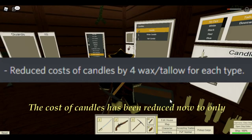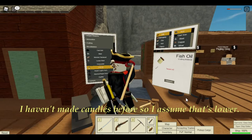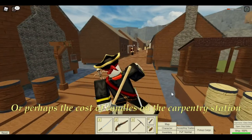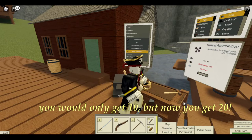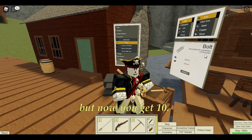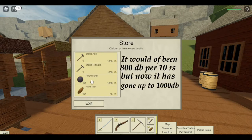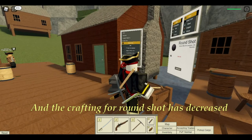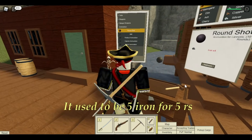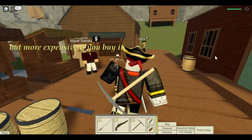The cost of candles has been reduced to only four wax/tallow for each type. When you used to craft swivel ammo, you'd only get 10, but now you get 20. And when you craft bolts, you used to get only five rounds, but now you get 10. There has also been a change to the overall cost for round shots — it would have been 800 per 10 round shots from the store, but now it's gone up to 1,000. However, the crafting cost has decreased: it used to be five iron for five round shots, and now it's four iron for 10 round shots. So it's easier to craft, but more expensive to buy from the store.